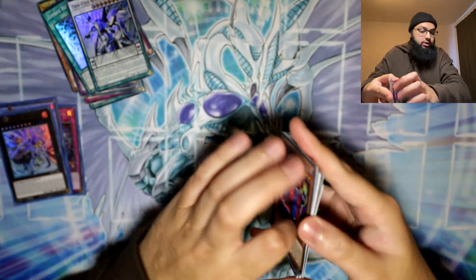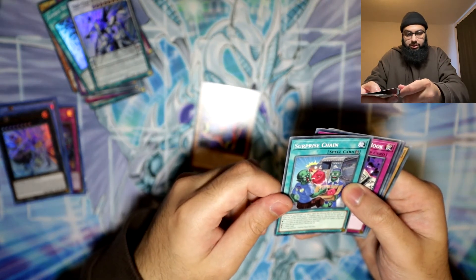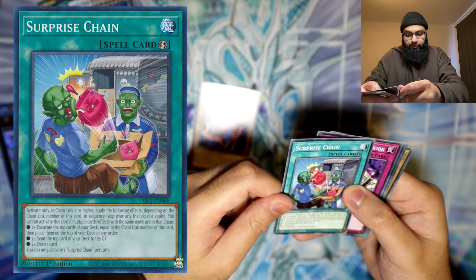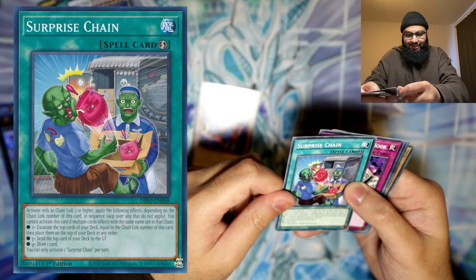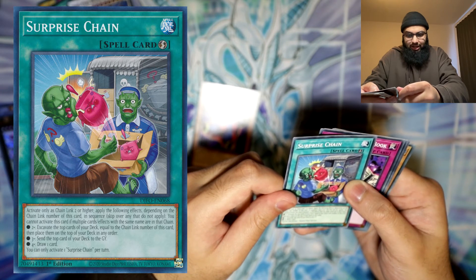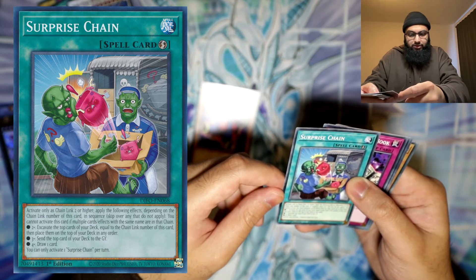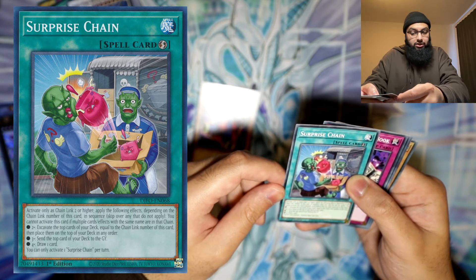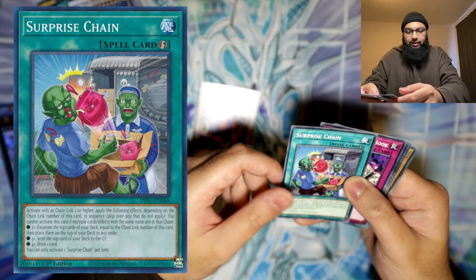Surprise Chain - activate as a chain to apply the following effects depending on the chain link number of this card. Chain link two or higher: excavate the top cards of your deck equal to the chain link and place them on top in any order. Chain link three or higher: send the top card to the graveyard. Chain link four or higher: draw one card. I don't think that's a good card man, but it's a cool idea.